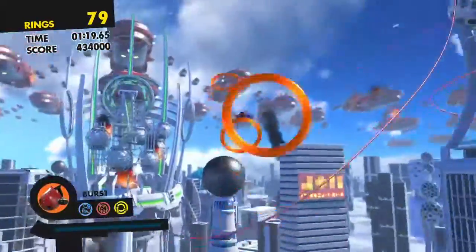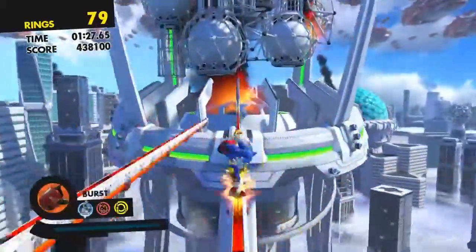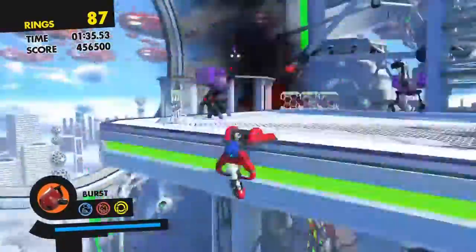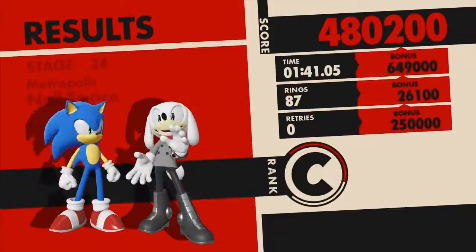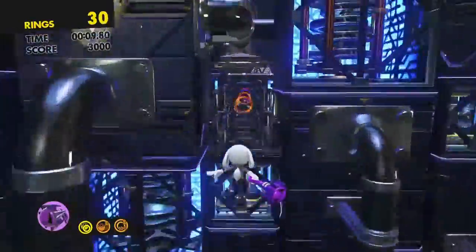The custom character plays better than Modern Sonic. He or she has a grappling hook that acts as the homing attack. Your character can either be a bird, dog, cat, bear, rabbit, or wolf. You can also play as a hedgehog who takes Sonic's ability to recollect rings. The custom character is by far the best character.